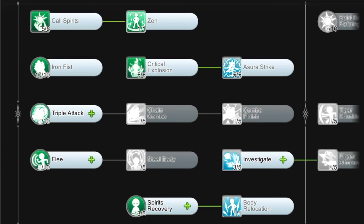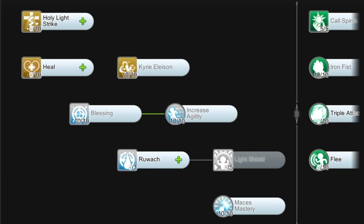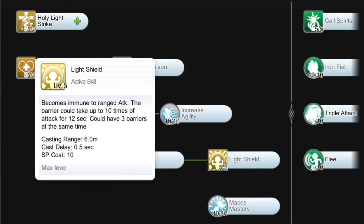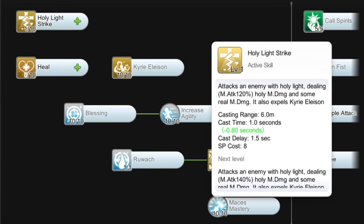As for the remaining 7 points, you can allocate them on any skill of your choice, but I'd recommend putting them on Level 1 Ruwach for visibility against hiding enemy units, Level 5 Light Shield for protection against ranged attacks, and Level 1 Holy Light Strike as this may be useful in PvP to expel Kyrie Eleison.